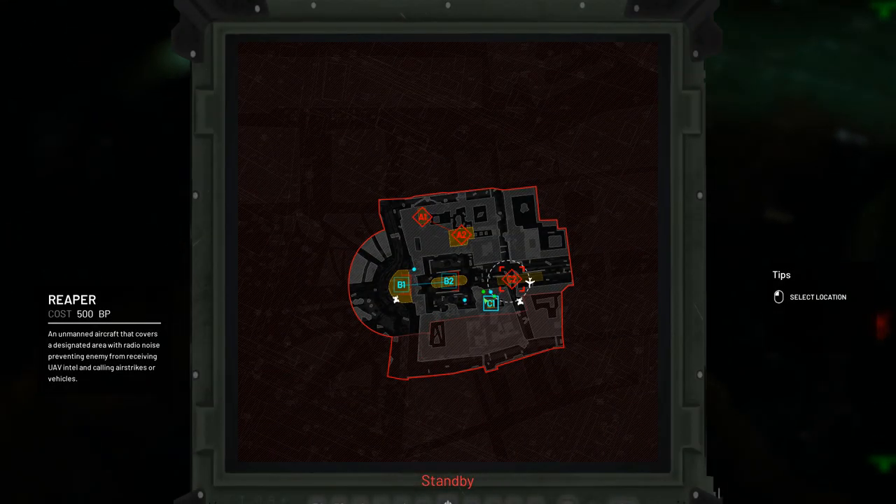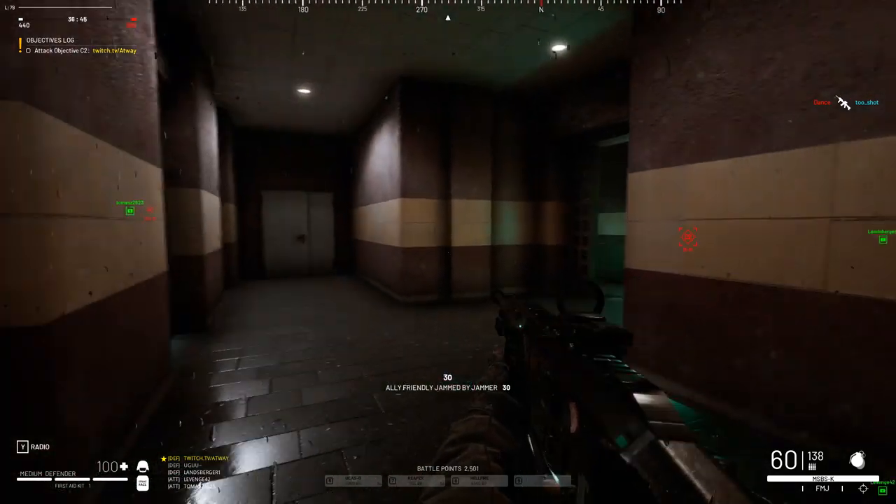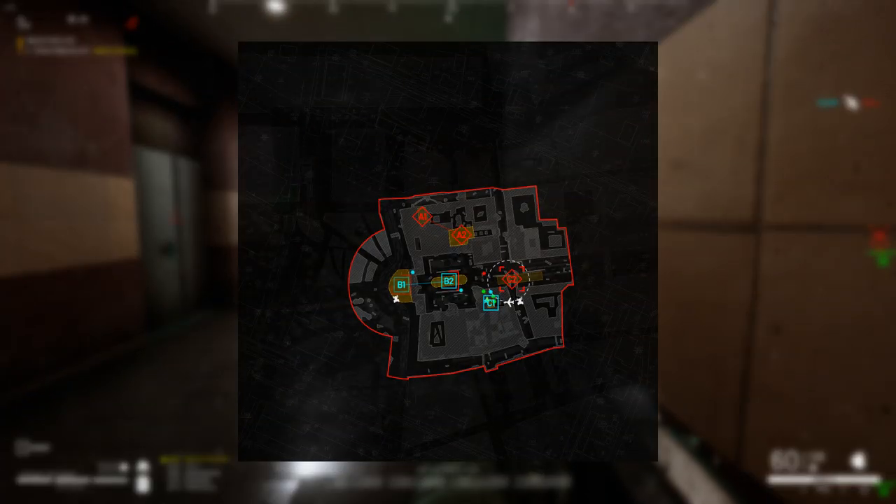Reaper works in a selected small area. It has good duration, low cooldown and cost. Reaper is very useful for disabling a proximate enemy spawn point while capturing a control point.